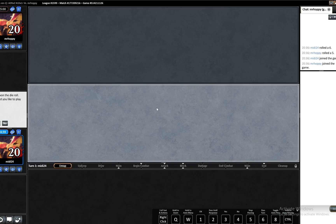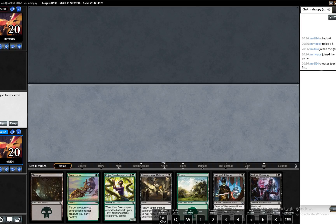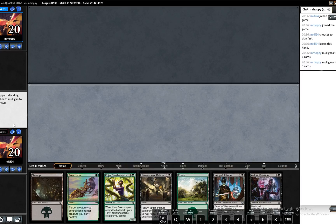This is fine. I'm absolutely happy with this draw, so we will keep this for sure. Opponent's mulliganed to 6 and deciding whether he's mulliganing to 5. Wow, he's mulliganed to 4 and keeps it.